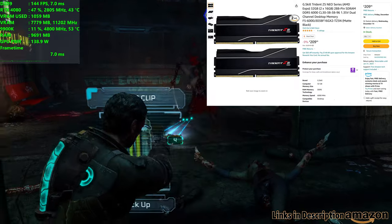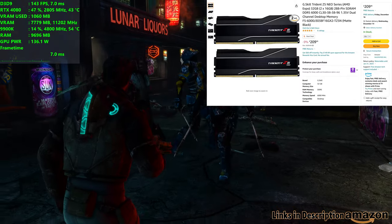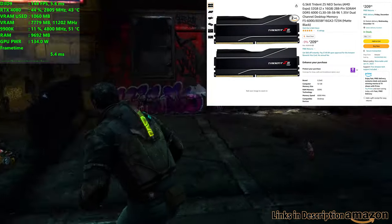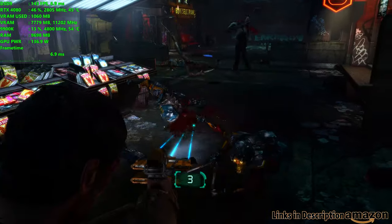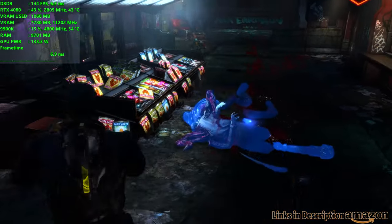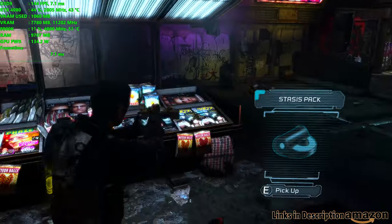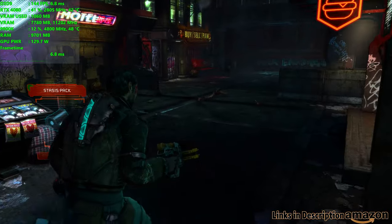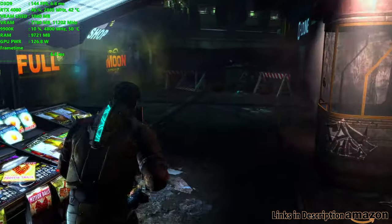Speaking of DDR5, AMD also sent over some G.Skill Trident Z5 Neo series with AMD Expo support, which is awesome. It's two 16-gigabyte sticks, so it's going to be 32 gigabytes at 6,000 megahertz. I'll add two more sticks of my own in the very near future. But 32 gigs will be absolutely fine for getting us off the ground, especially at 6,000 megahertz. I've never had any issues with G.Skill products, and I'm also excited that it doesn't have any RGB — that's always a plus in my book.